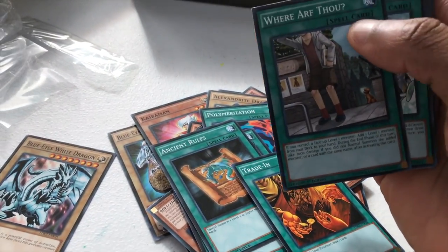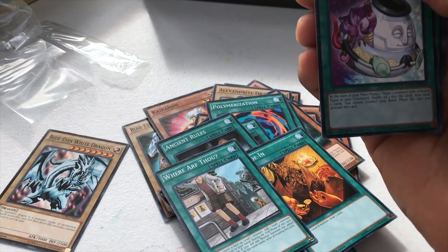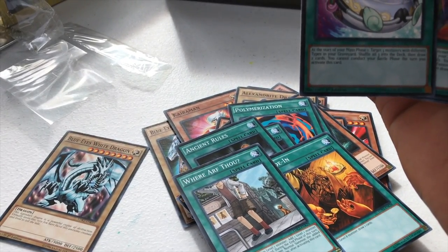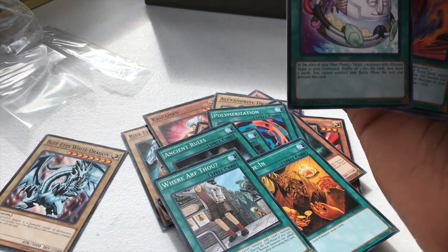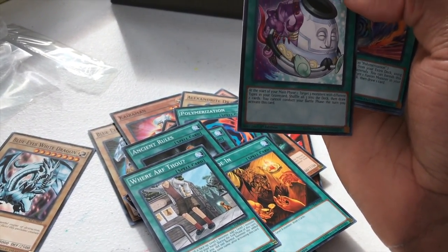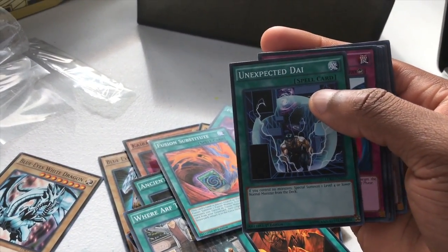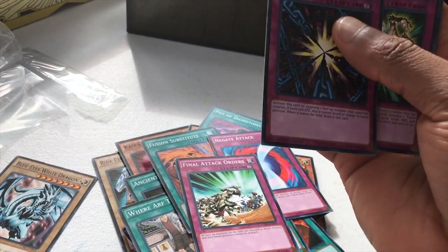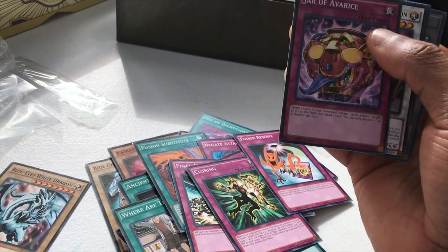A lot of these I'm familiar with, a lot of them not because they've come out recently. Where Arf Thou, Pot of Dichotomy — at the start of your main phase, target three monsters with different types in your graveyard, shuffle all three into the deck, then draw two cards. You cannot conduct your battle phase the turn you activate this card. Fusion Substitute, Unexpected Dai, Negate Attack, Final Attack Orders, Shadow Spell, Cloning, Fusion Reserve, Jar of Avarice.